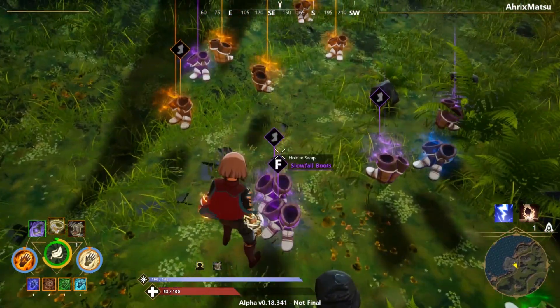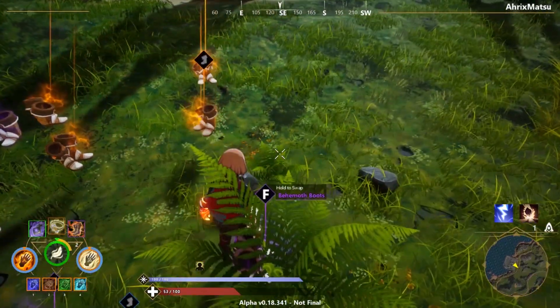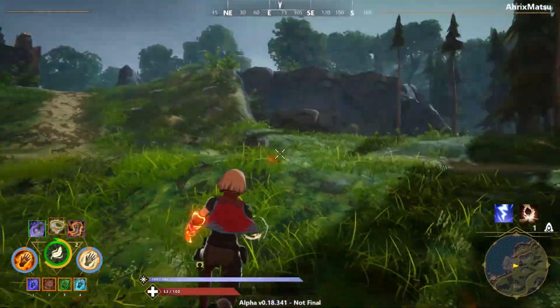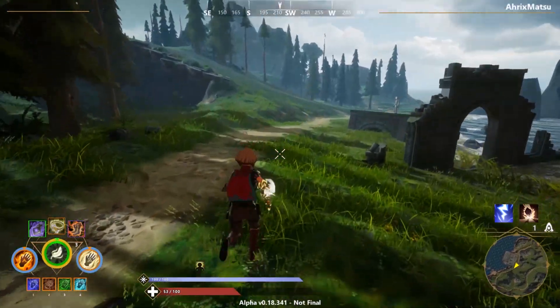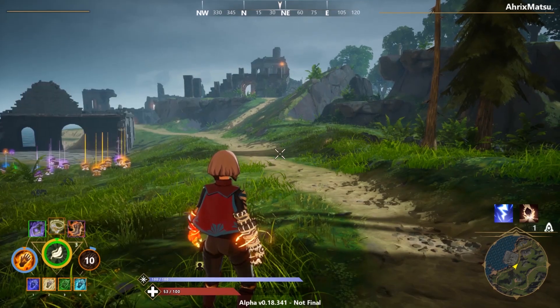Now we're going to talk about weapon combinations, or spell combinations — which is what I haven't covered yet. We're going to start off with earth and fire.